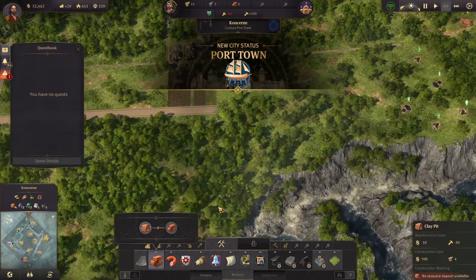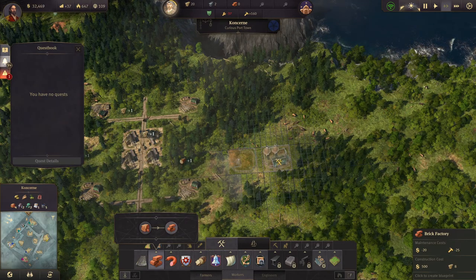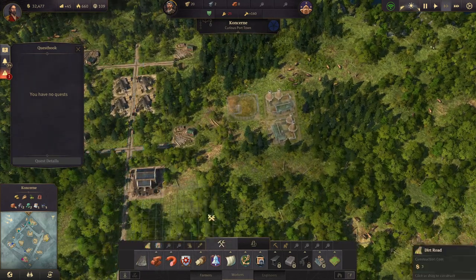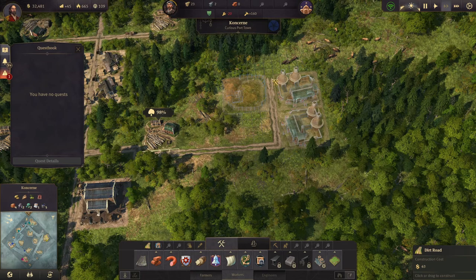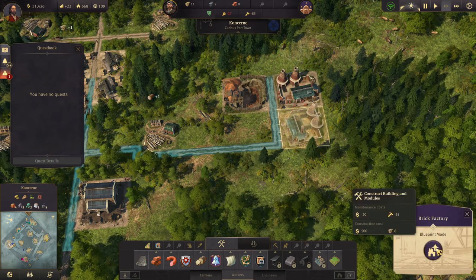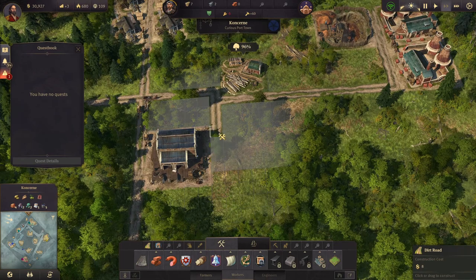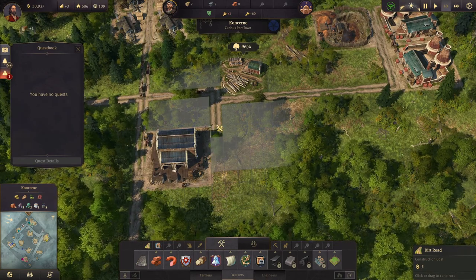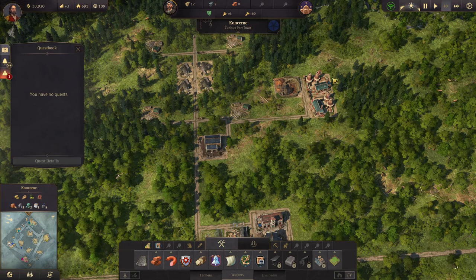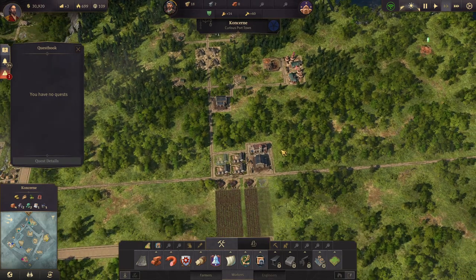First things first — we need clay pits, and we have a clay pit right here. We'll go there, and this road can come up and go in there and out this way as well so the warehouse can reach. And we're actually making a little bit of money.